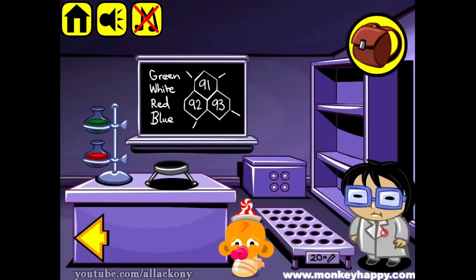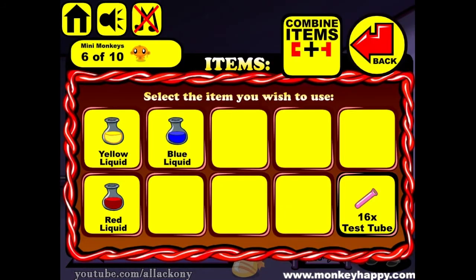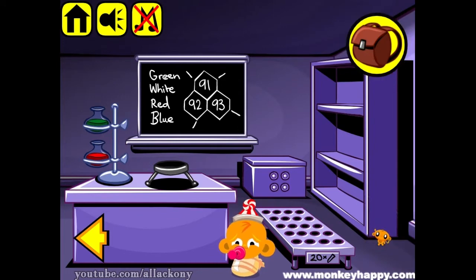So what to do next? We need to prepare brown liquid. To do this we need to combine blue and yellow liquid — that's how we create green. Then let's mix green and red, and that's how we get the brown one. So on to the next puzzle.